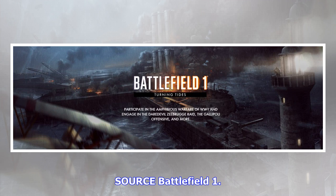The Achi Baba map arriving in December will focus on the British assault of 1915 on the Gallipoli Peninsula, described as infantry-focused. The Cape Helles map, meanwhile, will have players either serving as British troops storming Gallipoli's beaches or defending the Ottoman Empire.